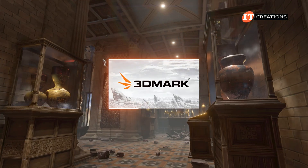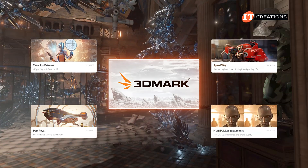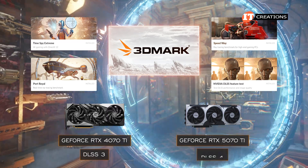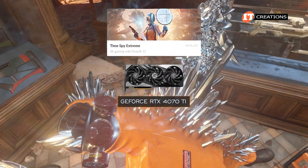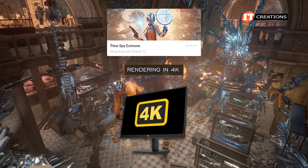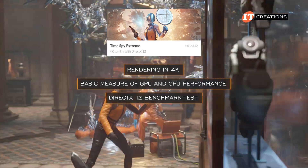We used the 3DMark applications to test GPU performance with TimeSpy Extreme, Speedway, Port Royale, and lastly the DLSS or Deep Learning Super Sampling module. The 4070 Ti has DLSS3, while the 5070 Ti has DLSS4. First, TimeSpy Extreme with the 4070 Ti. TimeSpy Extreme measures rendering in 4K. You don't need a 4K monitor to do it, but we have one and we're using it. It is a basic measure of GPU and CPU performance, but also a DirectX 12 benchmark test.